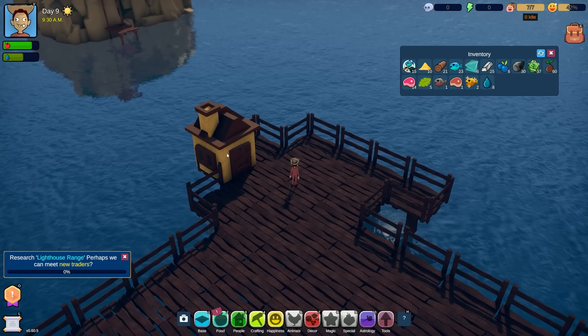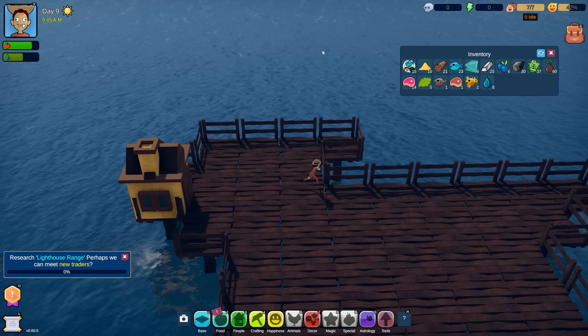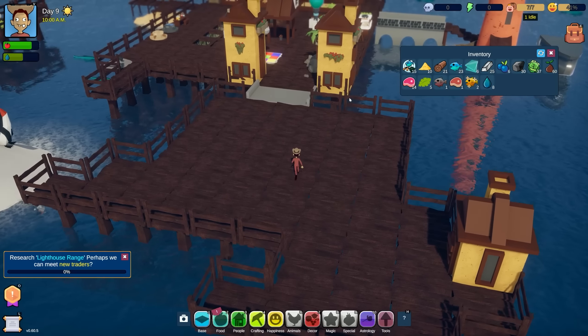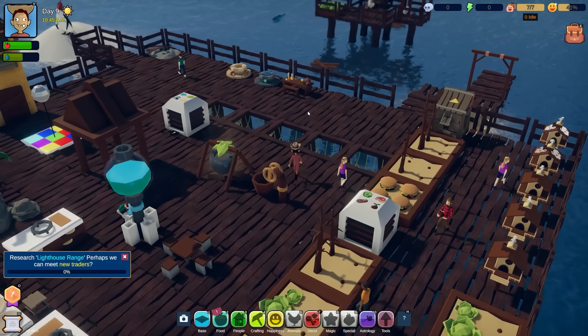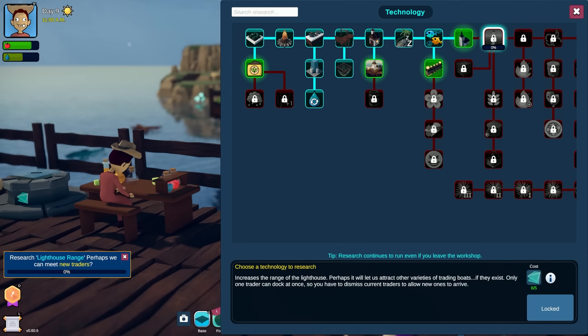We've got some new settlers that are actually homeless, so we should probably get those guys figured out first. A house costs five. Let's set that up for our settler right there, and then I think we'll put the house stuff over here and the farms and growing over there.